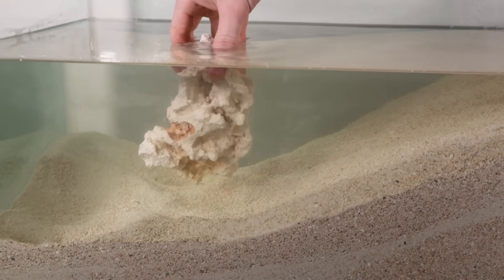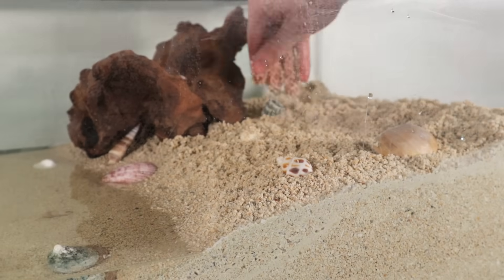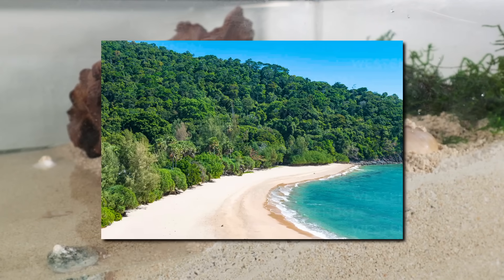I started with some basic rocks and seaweed. Then for the land, I added in a piece of wood, a bunch of tiny shells, and I put moss in the back to represent a seaside forest. The beach's foundations were now complete.